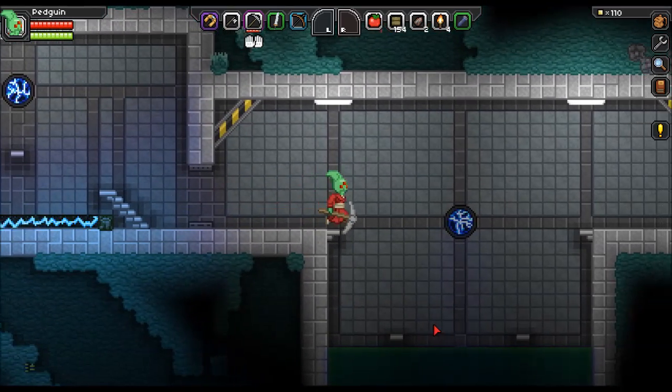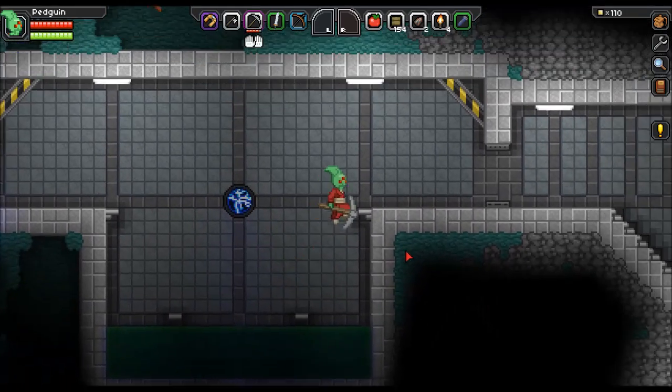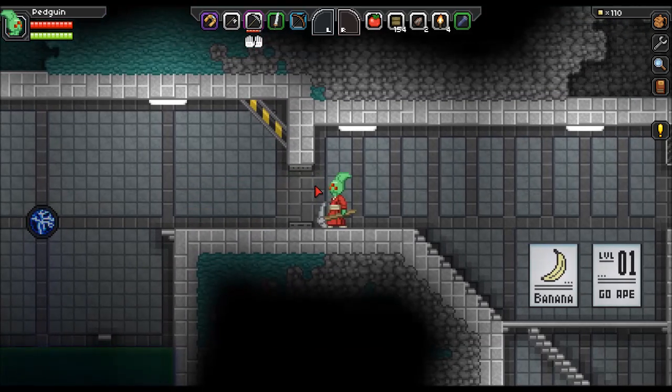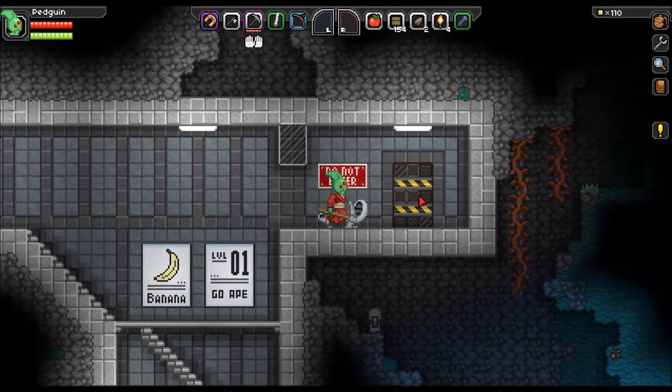Down here there's some poison, and if you do go in there it does hurt you a lot and you get poisoned for quite some time as well. So keep your eye out for that — that actually does hurt you, unlike the electricity.